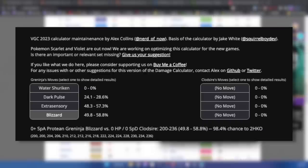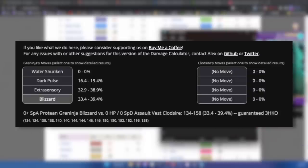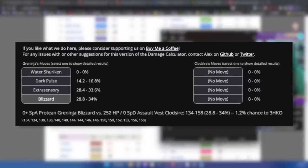Here are some quick damage calculations. What you're seeing is a Modest Greninja using moves that could be the most threatening to Clodsire: about 55% damage from Blizzard, about 55% from Extra Sensory, about 26% from Dark Pulse, and 0% from Water Shuriken — and that's with Clodsire having absolutely no investment. Adding the Assault Vest drops it to about 18% from Dark Pulse, about 35% from Extra Sensory, and about 35% from Blizzard. Adding 252 EVs max into HP brings Dark Pulse to about 15%, Extra Sensory to about 30%, and Blizzard to about 32%.